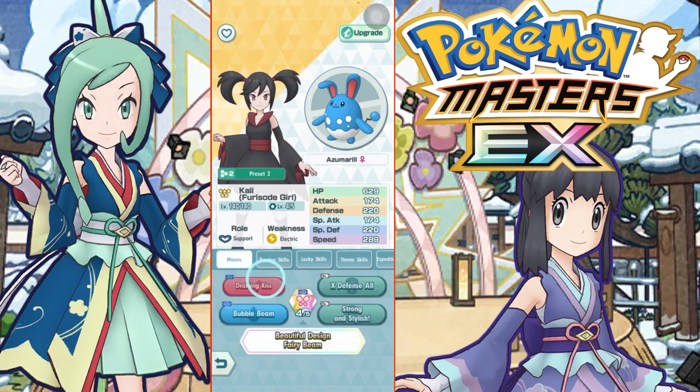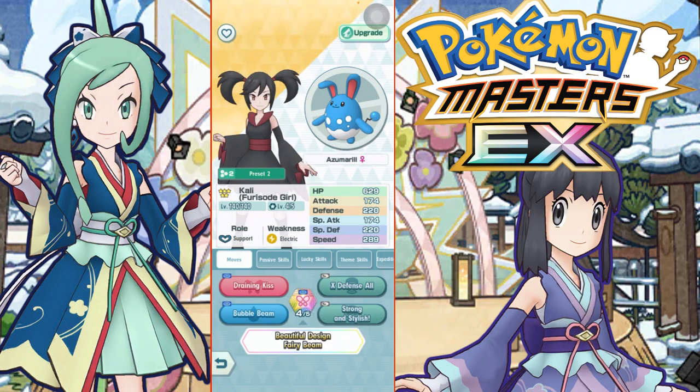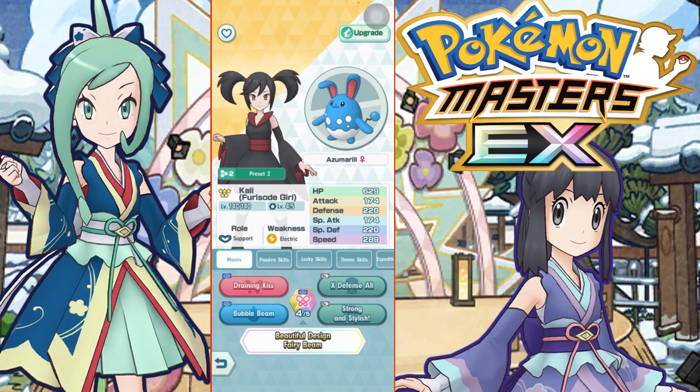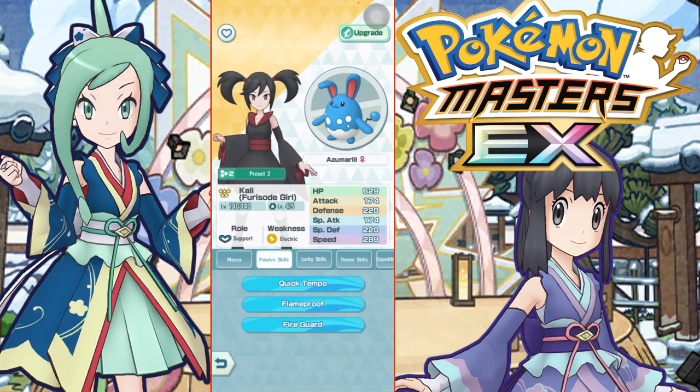When it comes to her kit, she's got Draining Kiss and Bubble Beam — two two-gauge moves — and an X Defense All. Her trainer move raises special attack of all allied sync pairs by two, raises special defense of all allied sync pairs by one, and applies gradual healing to her.